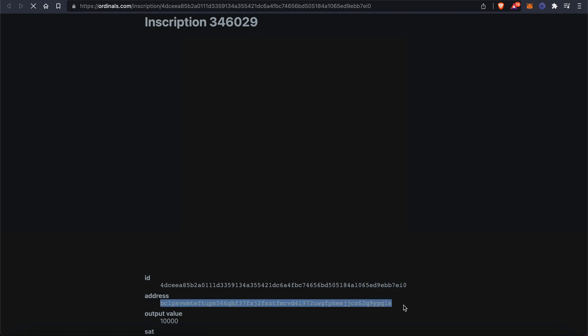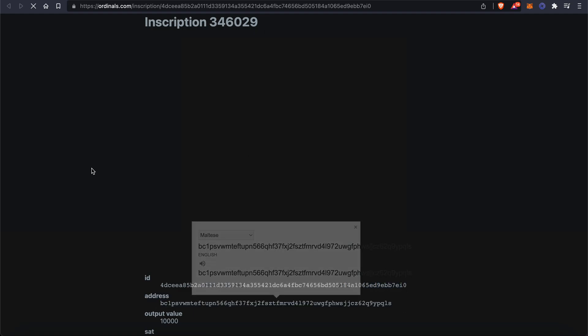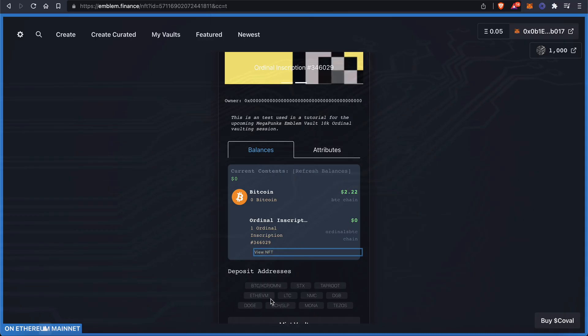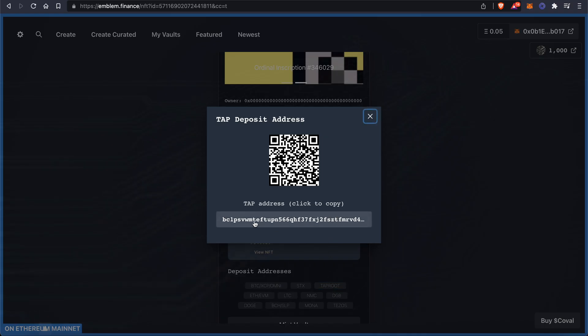You can even check and verify the address with BC1 — you can see it ends in LS. And you can come here and see the same address.